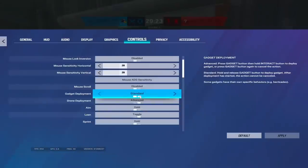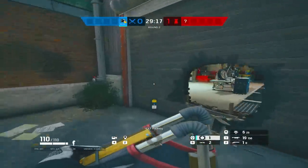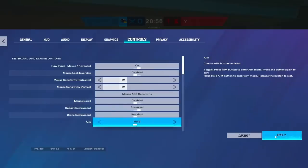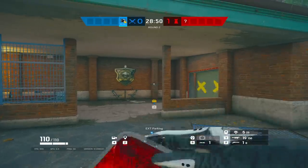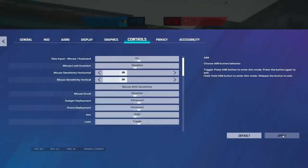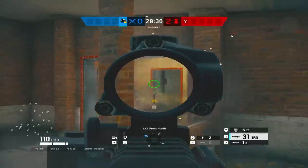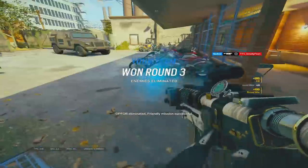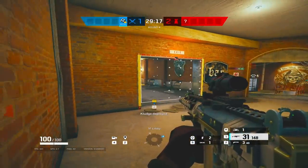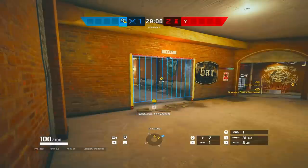Tip number four: optimize your gadget settings. Turn on advanced gadget deployment to avoid being stuck in animations. Turn on advanced drone deployment and manual drone after prep phase options to let you choose when to hop on thrown drones, minimizing deaths to runouts and letting you stay on drone for teammates immediately after the prep phase, helping to stop pesky spawn peekers. Also, know your team colors in accessibility settings — your teammates' gadgets and the enemy team's gadgets will correspond to these colors, so you can quickly determine if a gadget or cam belongs to your team.